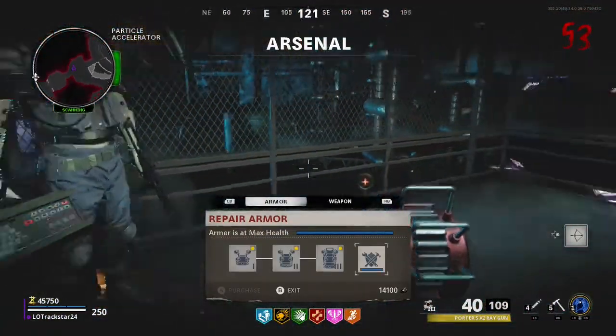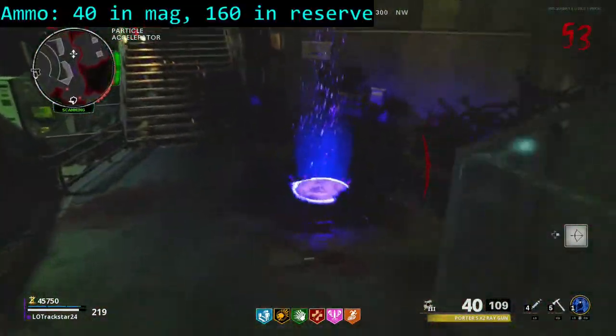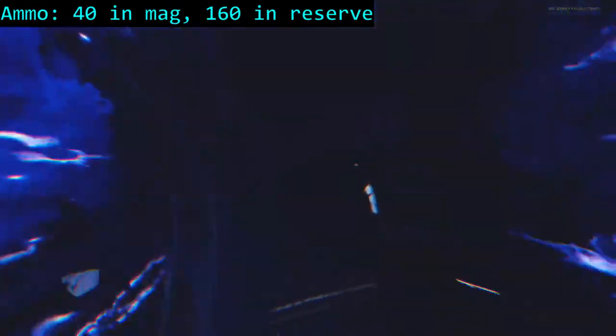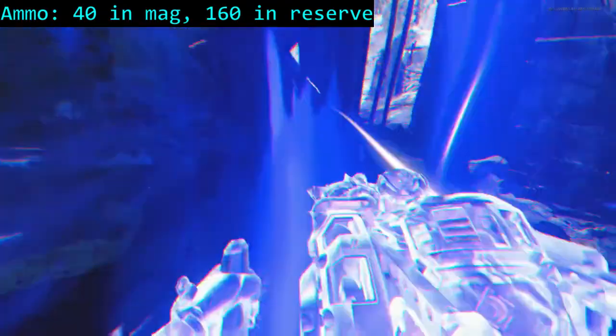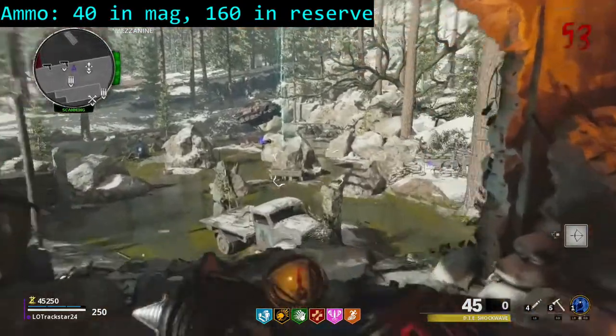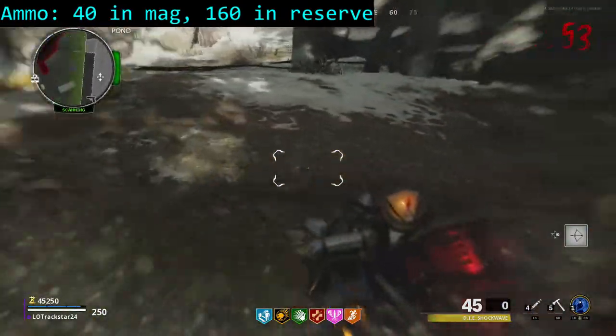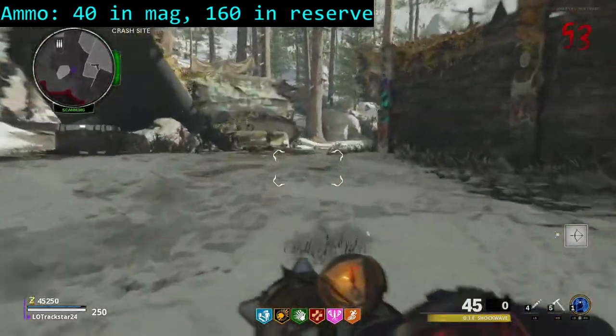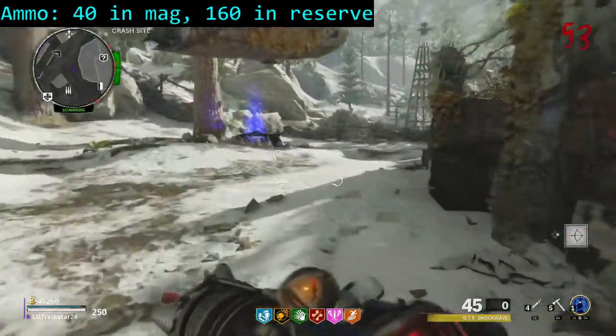When it comes to raw damage output, the ray gun is practically unmatched. When fully upgraded, the ray gun comes equipped with 200 rounds — 40 in the mag and 160 in reserve. Considering the ray gun's damage output and the fact that the player can just buy ammo if they need to, this is more than enough for the player to reach a ridiculously high round, that is, if they can get it from the box and survive an onslaught of super rounds.